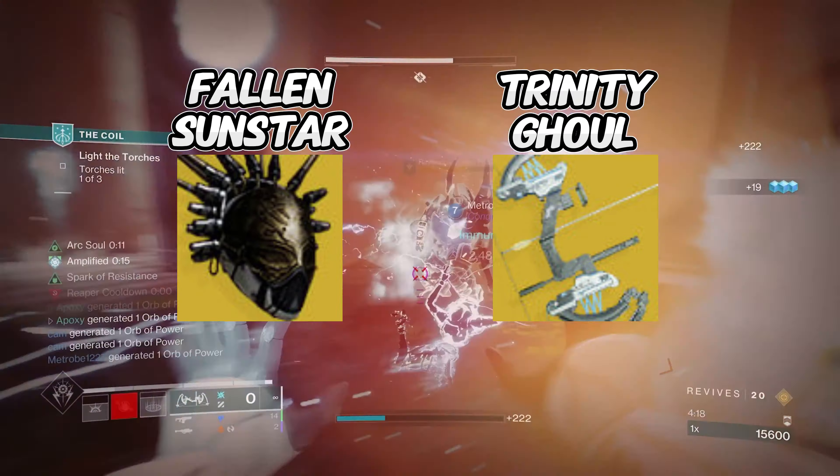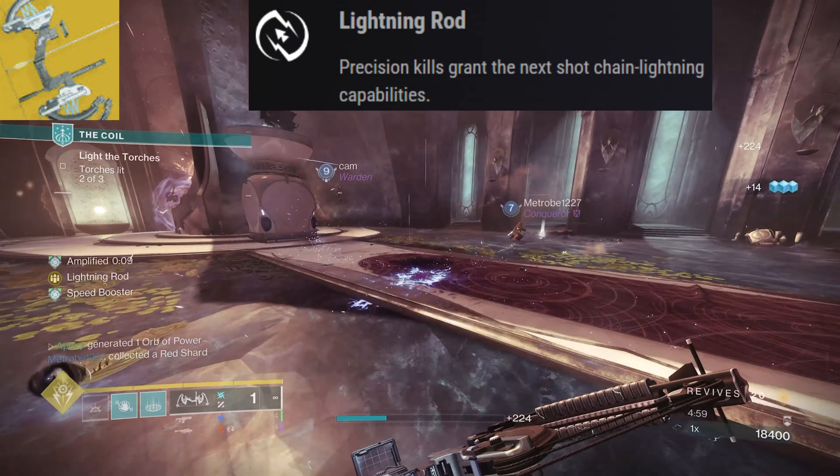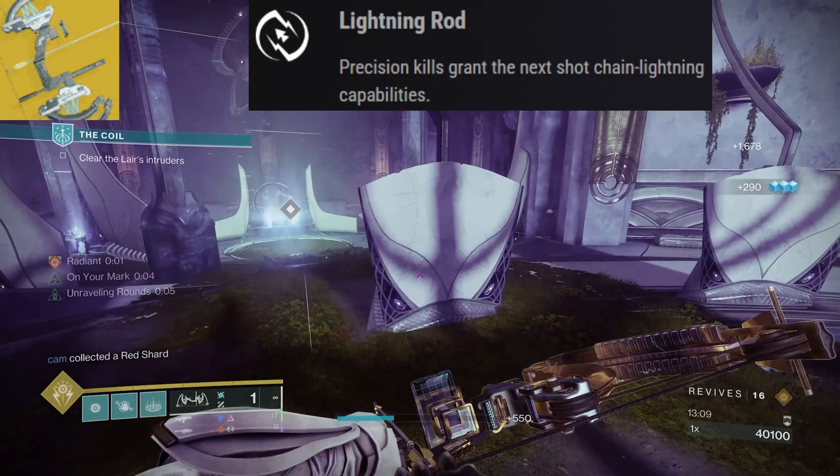Trinity Ghoul's intrinsic trait is known as Split Electron, which just means we shoot three arrows instead of one. Then we have another trait known as Lightning Rod, which is really what makes the bow come to life. Whenever we get a precision kill, our next shot will be granted chain lightning capabilities, doing insane damage and destroying all enemies. With the catalyst, Lightning Rod triggers from any final blow instead of just precision kills, meaning we constantly shoot our bow at the ground to wipe out groups of enemies, continuously regaining our Lightning Rod trait, which also keeps us amplified.